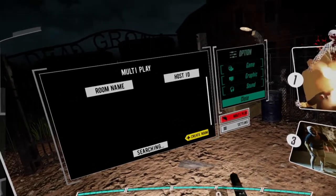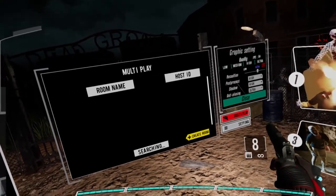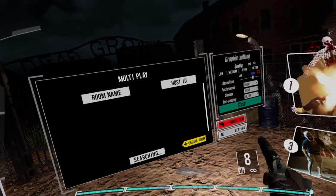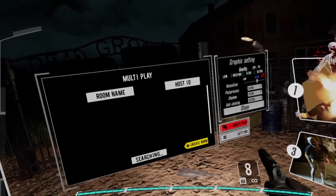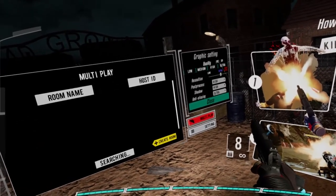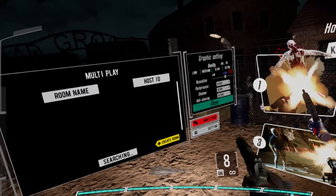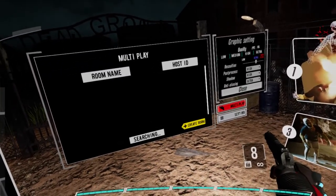There are some settings. Graphically, I just changed some of the post-processing shadow to high instead of ultra. It runs at 90 frames per second just about — a little vanilla, high 80s. It runs smoothly for me, though not the best graphics here.